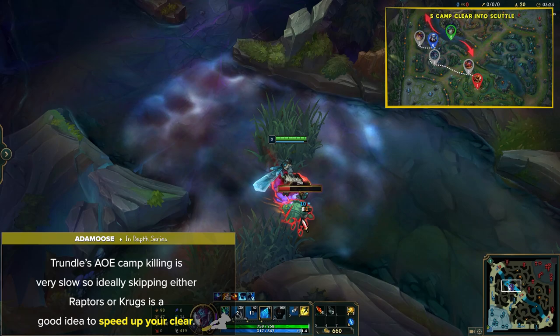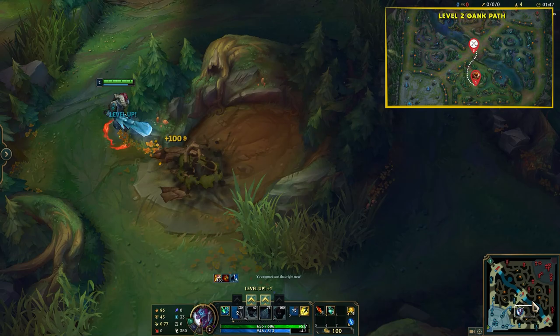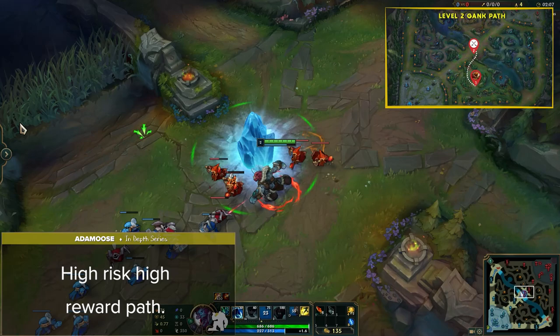Lastly is the level 2 gank path. Now this is a very risky one, but can be extremely rewarding if you have a good window for it. Simply clear 1 buff, level up E at level 2, and try to wrap behind an unsuspected laner for a free kill. This is a high risk, high reward path, so make sure that before going for this, you really think about the consequences and if it's even worth going for.